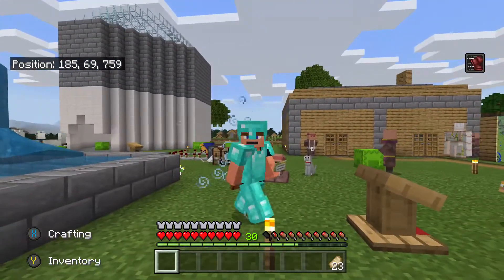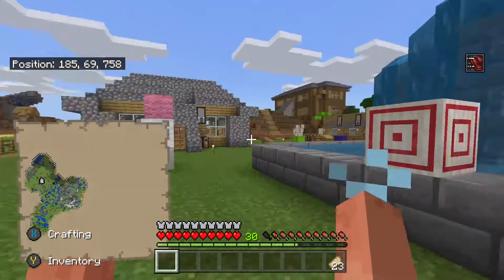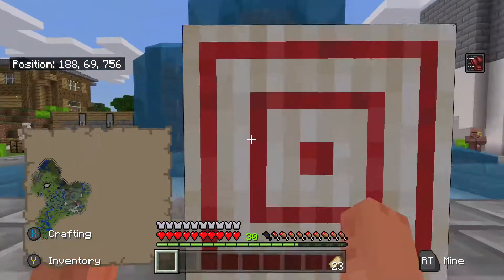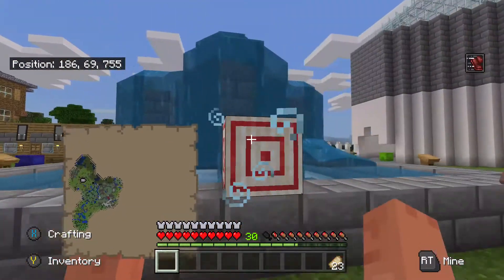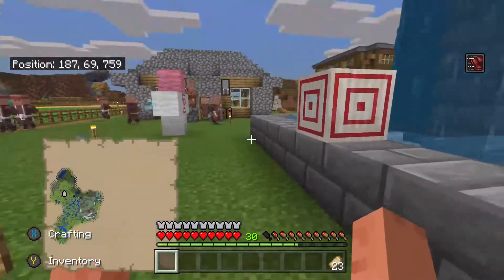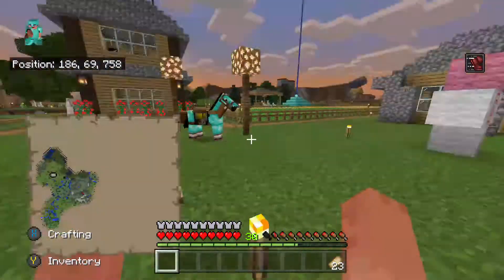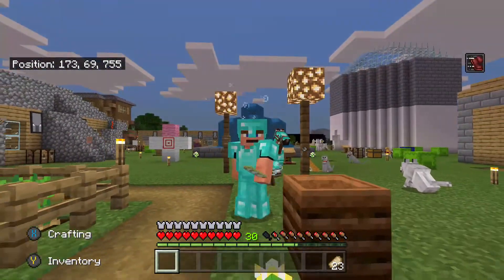People normally come to bullseye achievement videos just to see how to make the target, and from then on you should know what to do. Fun fact: these target blocks act like redstone — if you shoot it, it can power redstone. Hitting the bullseye lights it up for longer, and hitting the outside ring gives a shorter signal.